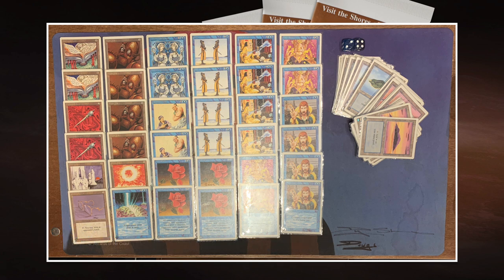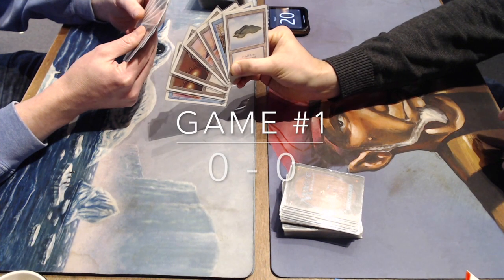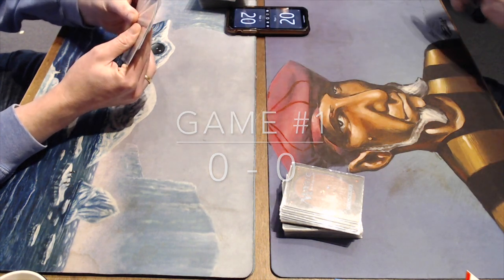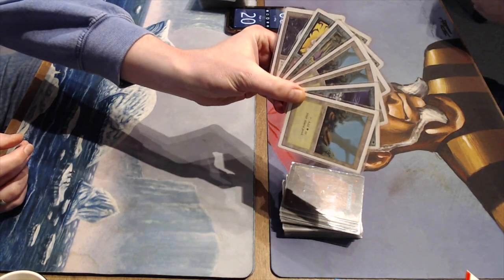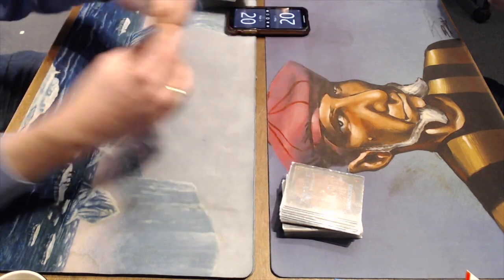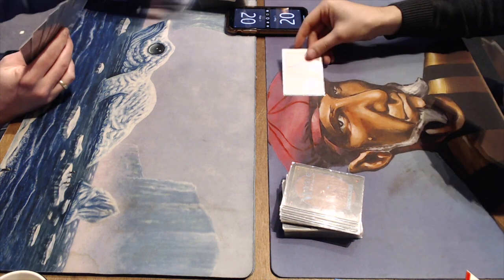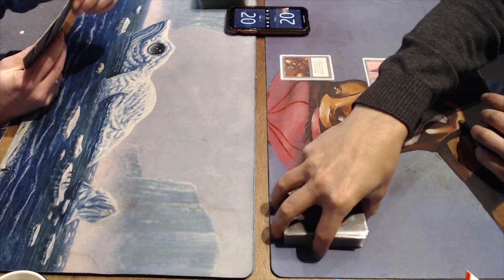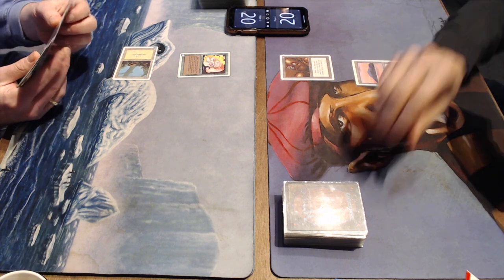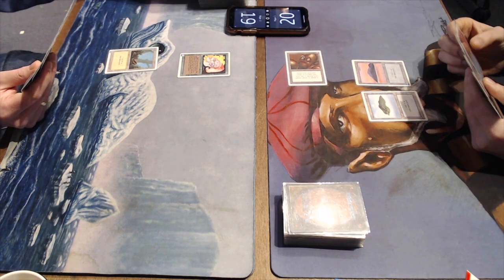We've seen the deck of my opponent, we've seen my deck — now let's go to the match. Game number one. Here we go. Here we see my hand: two Brass Men, a Power Sink, a Counterspell, and some mana. This looks really good for my opponent — Llanowar Elves, Wild Growth, and of course that beautiful Aladdin's Ring. That's quite a nice start for him. I'm starting with a Brass Man pass. And there we see a Llanowar Elves, followed by an attack with the Brass Man.